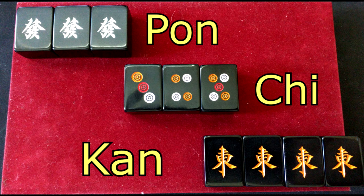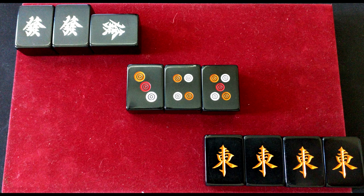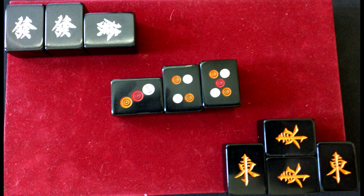Now, while we're on the subject of tile theft, there's one thing you need to keep in mind. It is crucial in Japanese Mahjong that when you steal tiles you denote who you stole the tile from. So you take the tile you stole and you turn it on its side and put it facing the person you stole it from. If you steal from a person sitting to your right, you do this. If you stole the tile from the person sitting to your left, you do this. And if you stole from the person sitting directly across from you, you turn it on its side and put it in between the other two tiles.